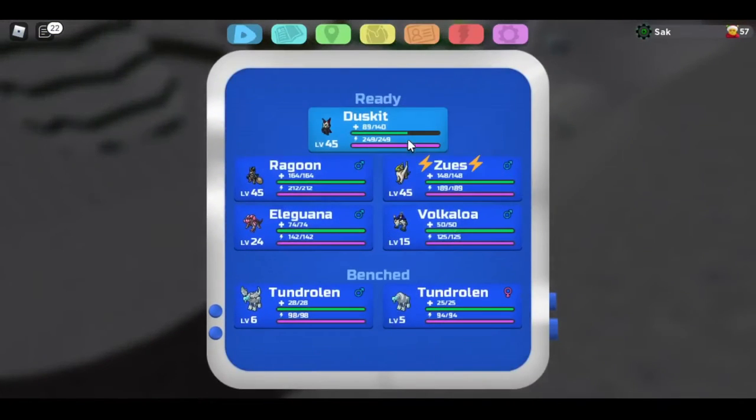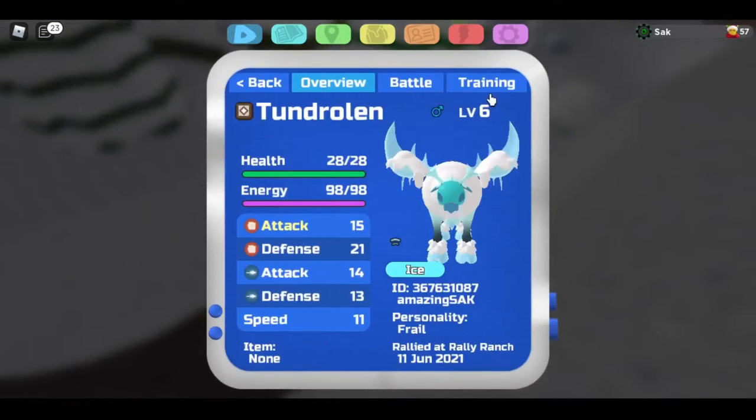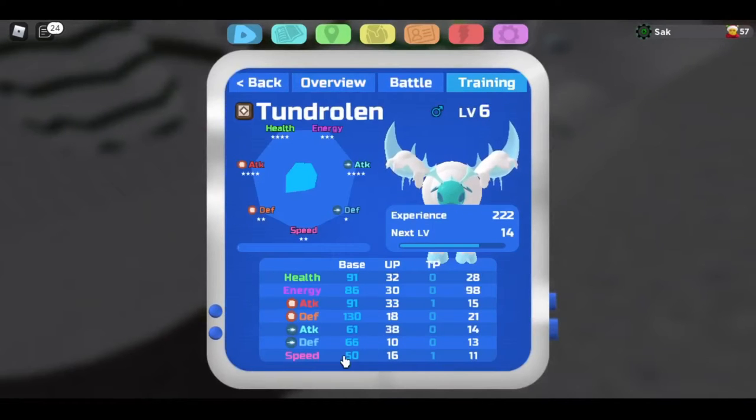Since there are male and female Varis, this is what the male Tondrolin looks like. And these are the base stats: 91 health, 86 energy, 91 melee attack, 130 melee defense — wow, this guy is going to be an absolute beast in PvP — 61 ranged attack, 66 ranged defense, and 50 speed.